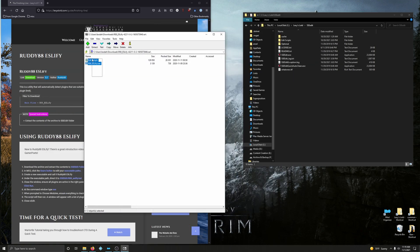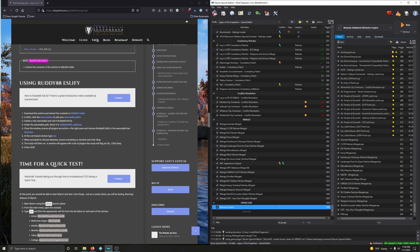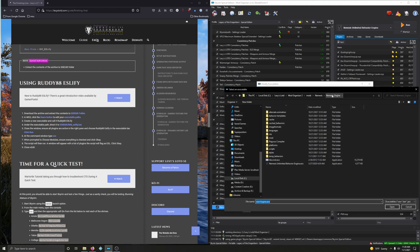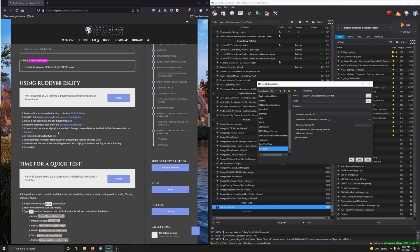Drag the file over into the SSEEdit scripts folder — there you go. Now go back to Mod Organizer 2. We're going to run it through a batch file. Click the gears button to edit executables, add a new executable, and call it 'Rudy88 ESL-FI.' Click the plus sign, add from file, navigate to your mod folder, then SSEEdit, and click on the bat file. It's already named for you.